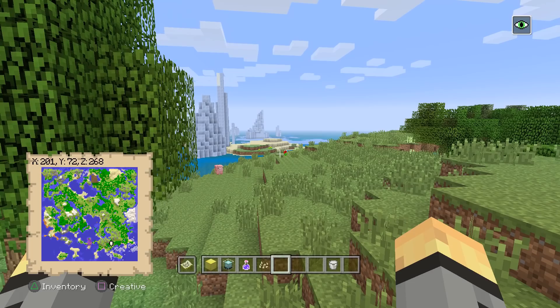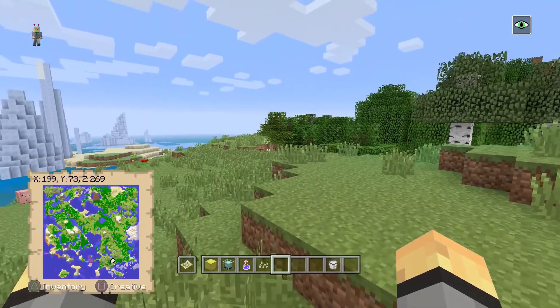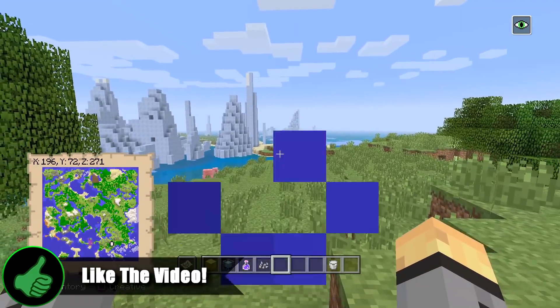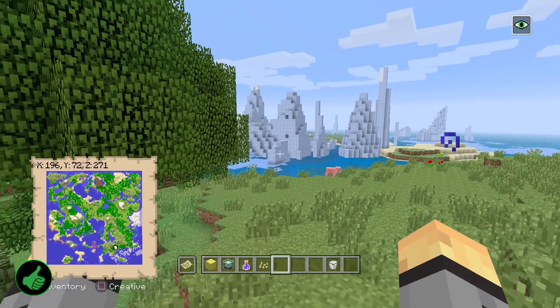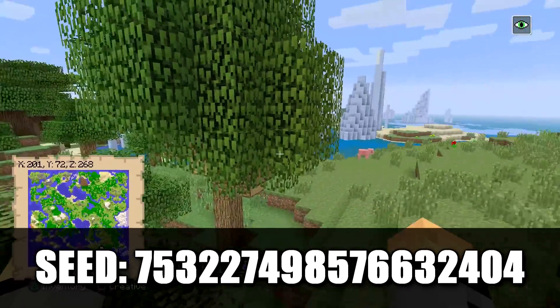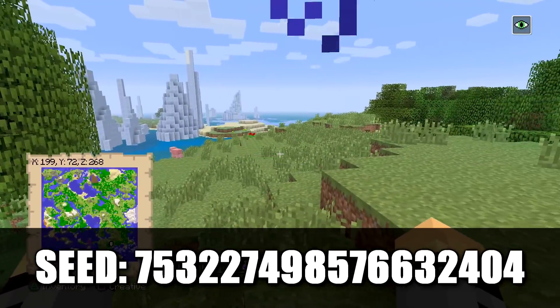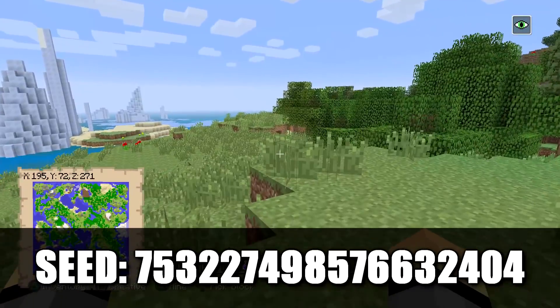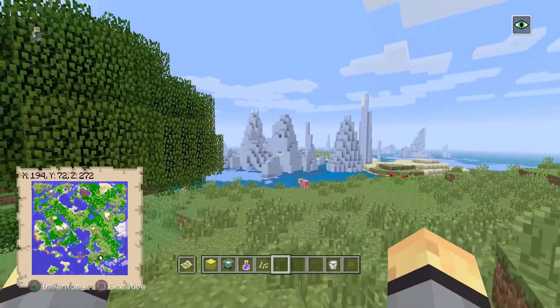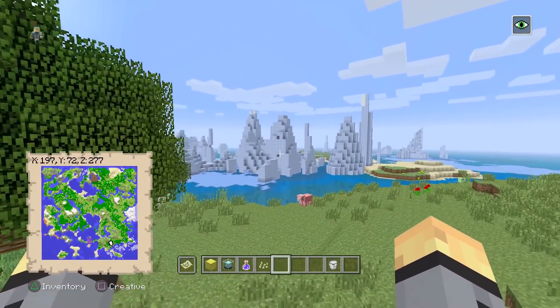I wanted to show you the whole seed bit by bit, so I hope you enjoy the video. Like it if you like it — it helps the channel. If you type in this seed number with a classic world on PS4, and with small biomes on no matter your platform, you'll spawn right over here on a plain surrounded by a forest. You'll spawn next to two forests and also next to a big old iceberg biome.